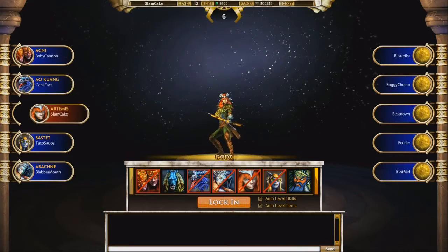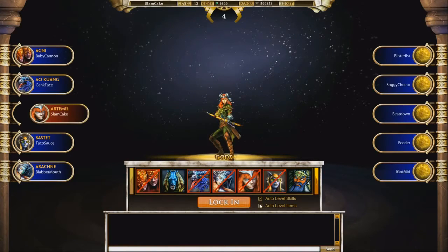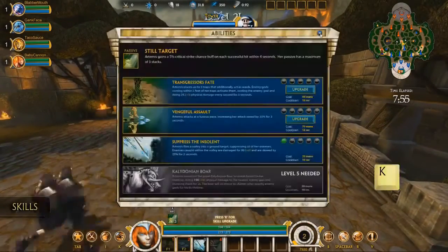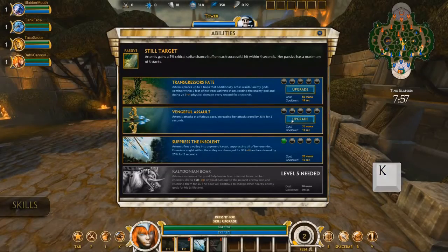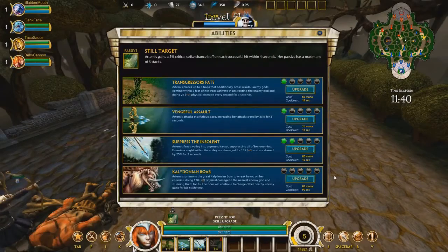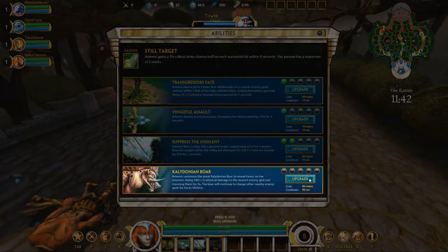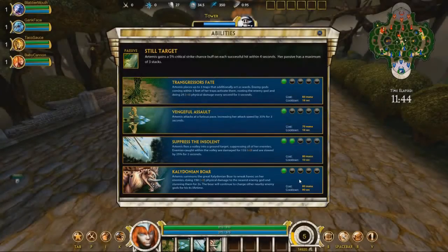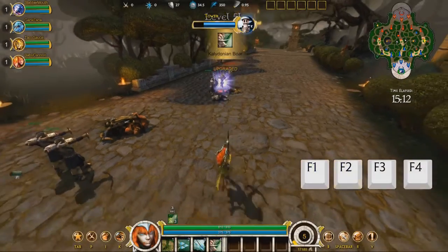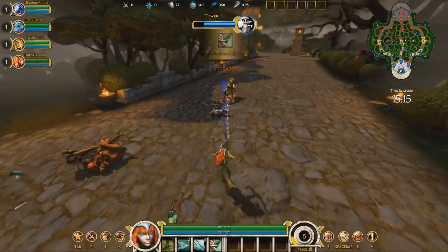For your first few games, you used auto item and auto skill, but after a few matches you can disable these options and have much more control on how to enhance your god in a match. With each level you earn a skill point. When prompted, hit K to bring up the skill menu and select the skill you wish to level up. At level 5 you can put a point into your strongest skill, called your ultimate, which is always mapped to key number 4. You can also use the F1 through F4 hotkeys to level up the appropriate skill without bringing up the menu.